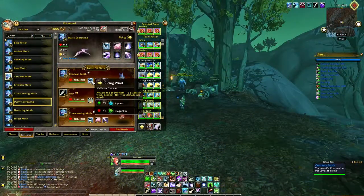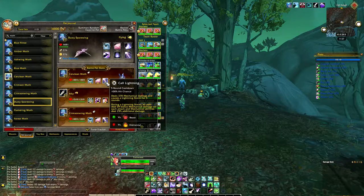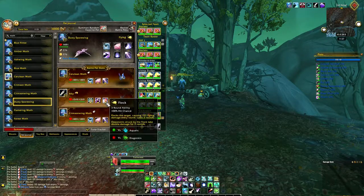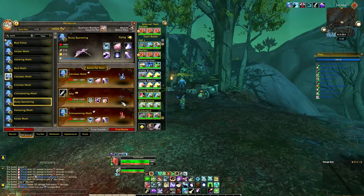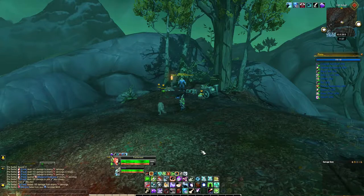Take the abilities Slicing Wind, Cocoon Strike, and Call Lightning on your Cerulean Moth. On Ikki you'll need Savage Talion, Black Claw, and Flock. Your Crimson Winged Moth will also need Slicing Wind, Cocoon Strike, and Call Lightning.